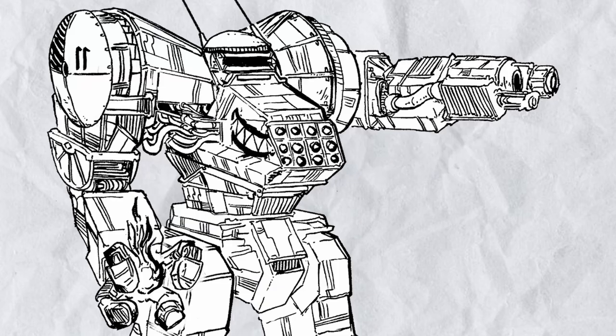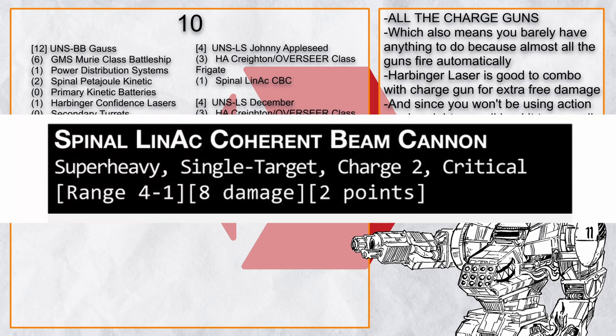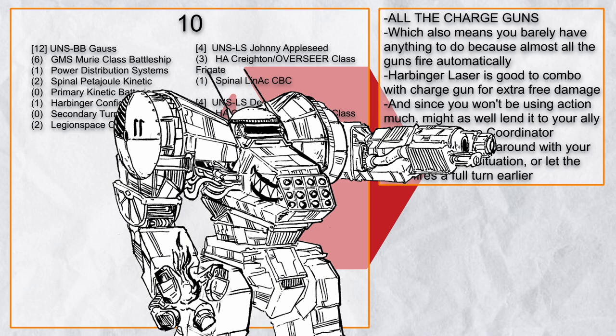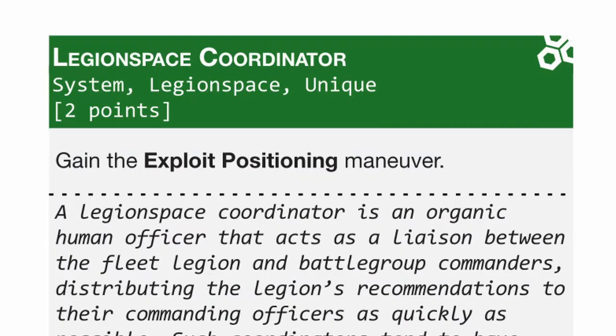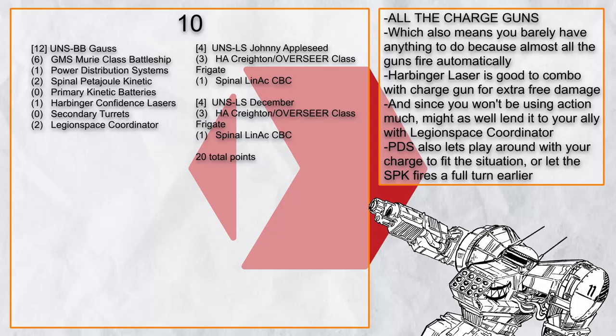The last three builds have no battlegroup names, but here's one that's just packed with charge guns — and probably the number one mistake build that new battlegroup players will make at some point. The two Kratons with Spinal Coherent Beam Cannons give you free damage every 2 turns if you stay at range 4, but it also means you barely have anything to do besides waiting for them to fire. Your maneuver action is at least free to reposition when the GM inevitably moves you. There's also a Harbinger Laser for more damage as charge count drops, a Power Distribution System to fire the big Spinal Petijool Kinetic earlier, and Legion Space Coordinator to hand your maneuver to allies if you don't get moved. All in all, it's an okay build everyone makes once — and then never again because it's kind of boring.